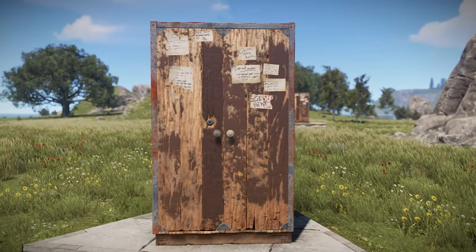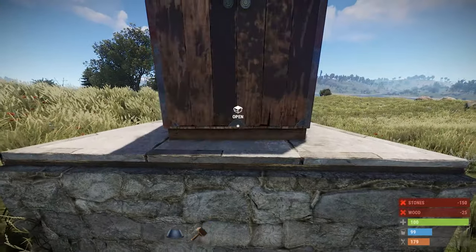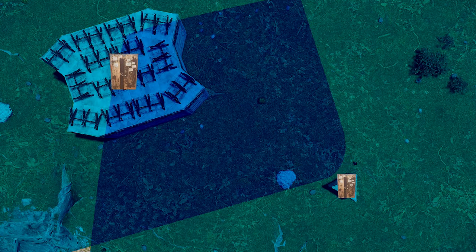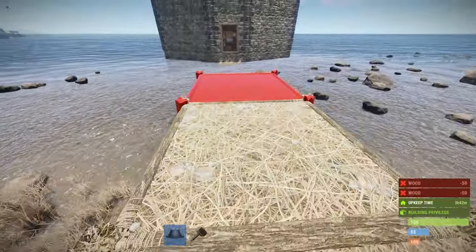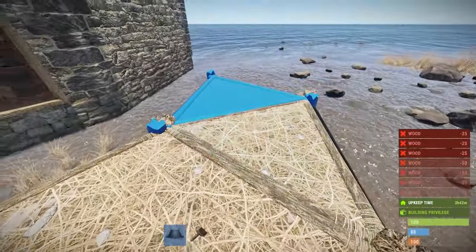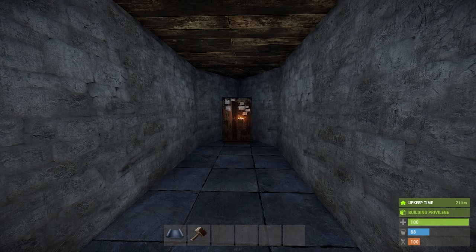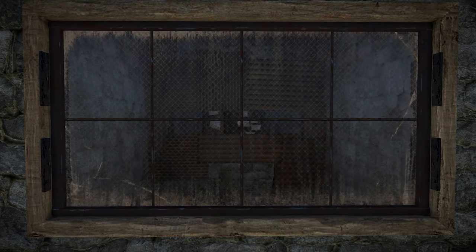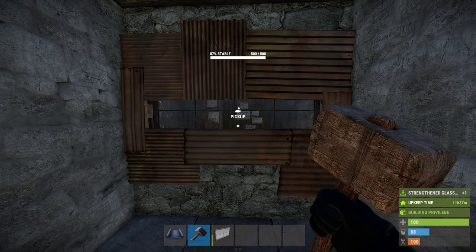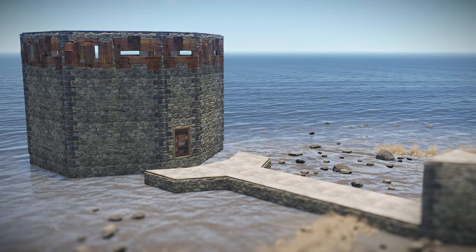Tip one: you can stack TCs. With the way building privilege works, you can place a second TC as soon as the first one's building privilege disappears, meaning there will be an area where building privilege is provided by both TCs. If one TC gets destroyed, the other will keep providing building privilege to that area. You can make a multi-TC base by building outer TCs, then dragging some foundations right next to the base without linking them. Tip two: when a TC gets destroyed, if it has resources in it, those resources get used to upkeep the base for up to 24 hours. The excess beyond 24 hours of upkeep is what can be looted. Tip three: you can use glass windows as doors to reinforce your base, since you can pick them up with a hammer if you have building privilege — but if someone gets to your TC, they can also pick them up, so keep your TC safe.